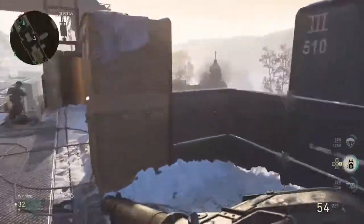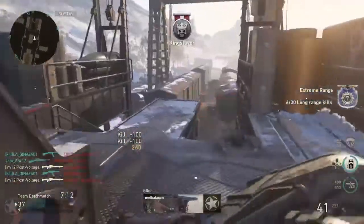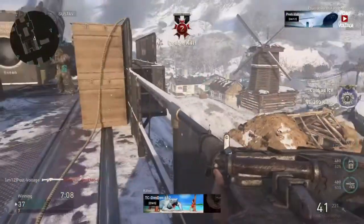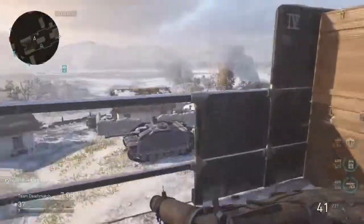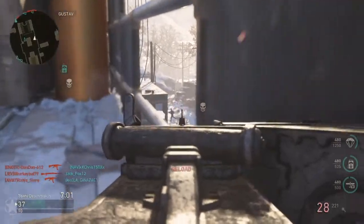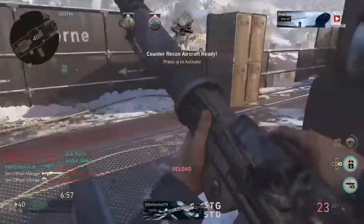The attachments I'm using are Quick Grip and Extended Mags in the first gameplay. The second gameplay is my first time ever properly using the Lewis Gun — I was using Quick Grip, picked it up a few times, and got a bunch of kills. The variant I have is a free variant in World War II called the Land Ship.